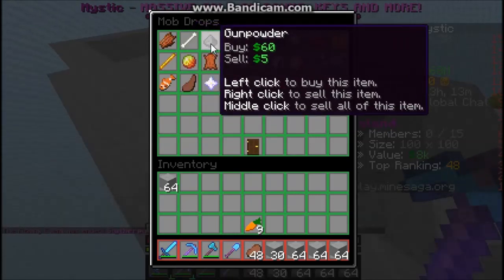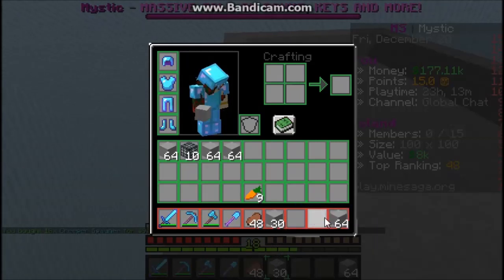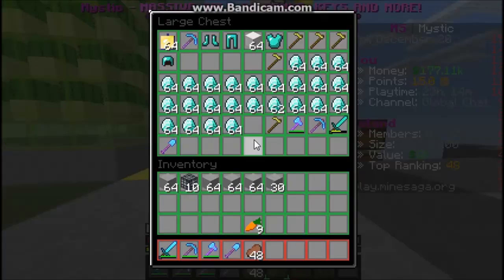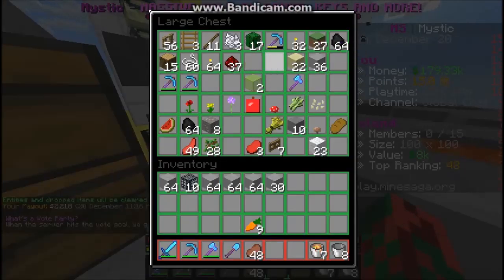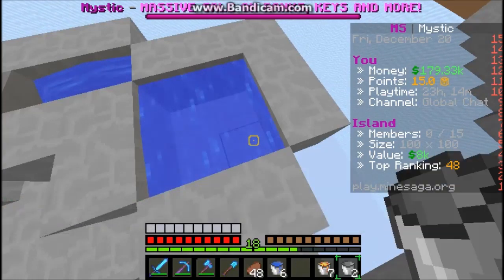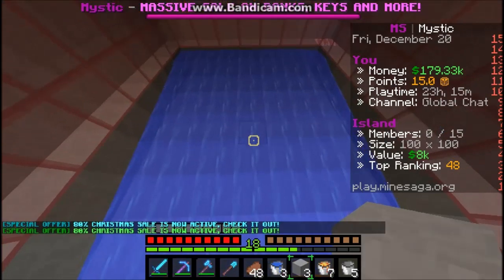We're just going to go with a bunch of creeper spawners. They're $5 each — that's pretty good. I now have 10 creeper spawners and only $170,000 left, so I'm actually spending a lot of money on this. I'm still poor but I'll be making money soon since I'm doing the silverfish — you get a lot more money with the silverfish spawners.